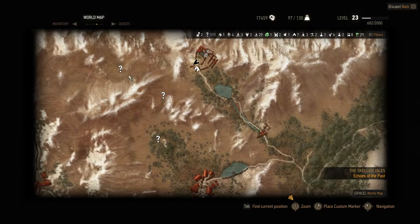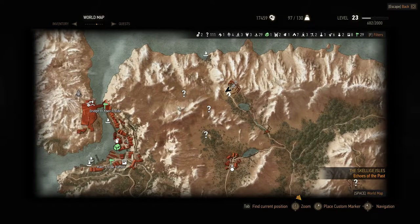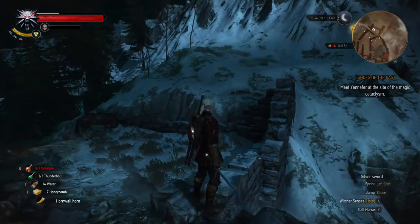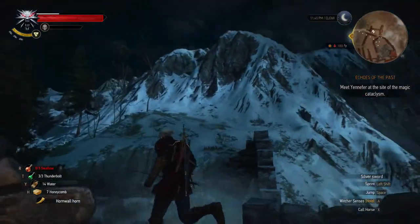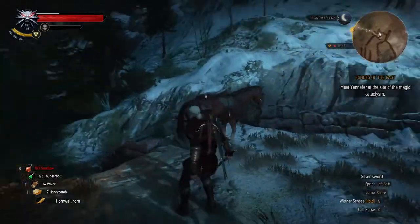To get to these locations - they're out in the middle of nowhere. Can you fly in this game? Is it possible to fly? Because there are some locations I simply don't know how to get to. These mountains are in our way.